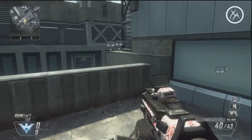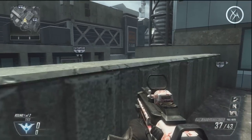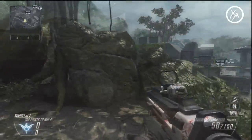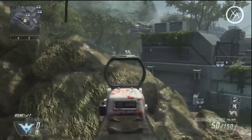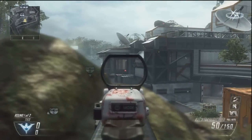If you spawn at the C flag and you're coming out towards the middle of the map, this is a great line of sight looking towards that barrel because sometimes people like to camp there and try to spawn trap you. Up on this sniper's cliff, there's a little crack you can look through and watch that area as well — this is great for capture the flag if you're camping the flag.